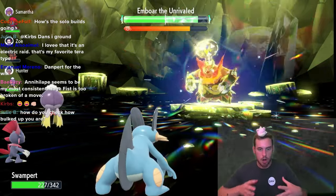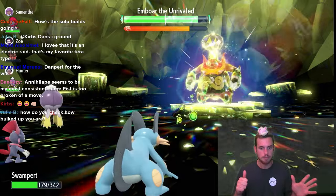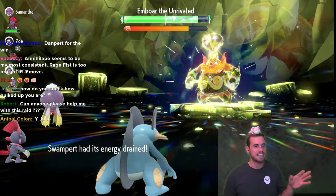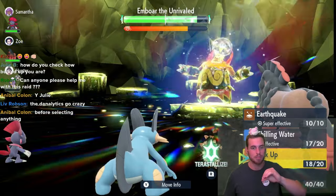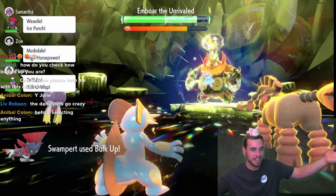Those Leers from Weavile won't help anymore after the debuff clear. I'm very happy to see Drain Punch in a seven-star Tera Raid — that's a really neat inclusion. The recoil moves mixed in with Drain Punch make this a very excellent Tera Raid. If anyone from Game Freak is listening: you did a great job, you made a fun raid — thank you.